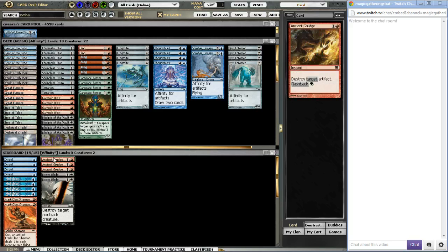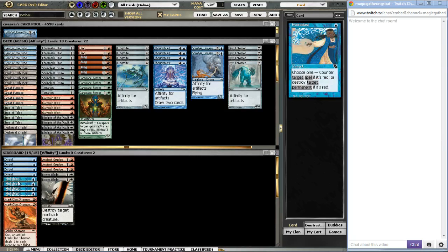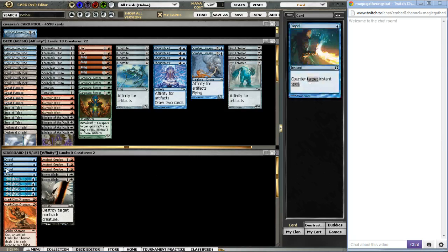Ancient Grudge is good at pretty much any point in the game whenever you draw it, and you can also bring it in against decks like Boros, Kitty, or even Delver, since these decks rely pretty heavily on artifacts to survive. Quirk Clan Shaman you bring in against things like Stompy, Hydroblast against Burn, and Pyroblast would be brought in against Delver — if I had the Pyroblast here.